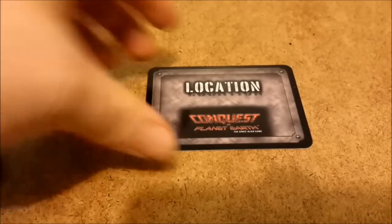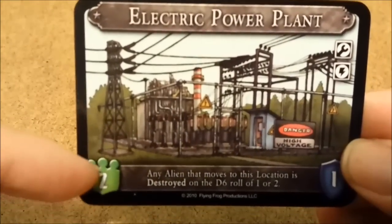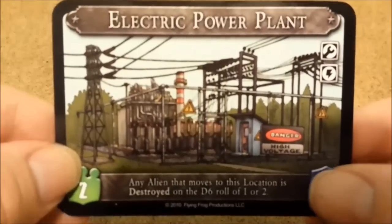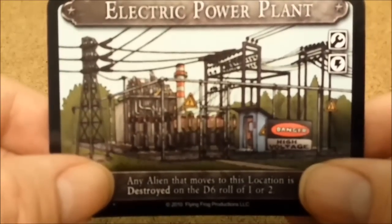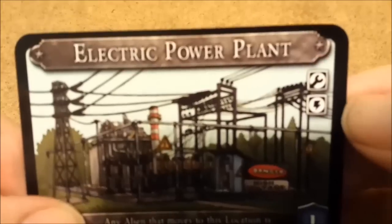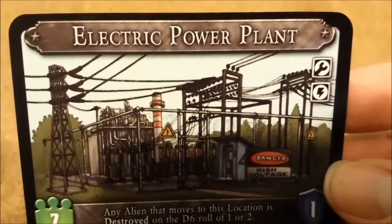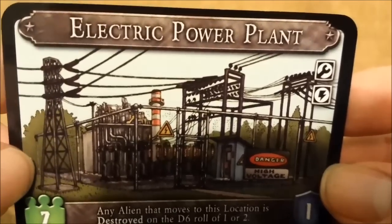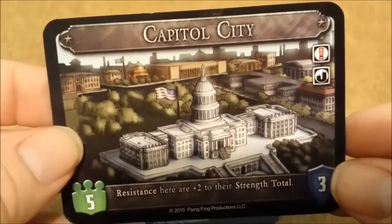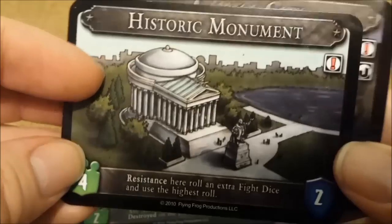There are several locations in the game you get to draw from. Here we have the terror points the location is worth if you conquer it, how many resistance battles you must fight to conquer it, any special abilities or effects the area may have, and indicators of what type of area it is. Certain resistance cards will interact with these and give the resistance an advantage. There are also event cards that give you an advantage in specific area types. The capital city is intended to be placed in the center of the game — it's the coveted area worth a lot more terror points. The base game also has a historic monument on the back.